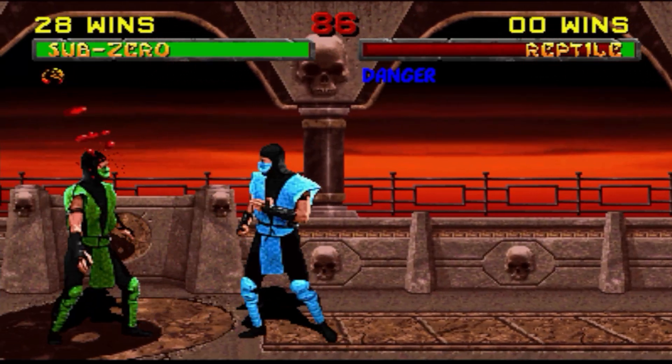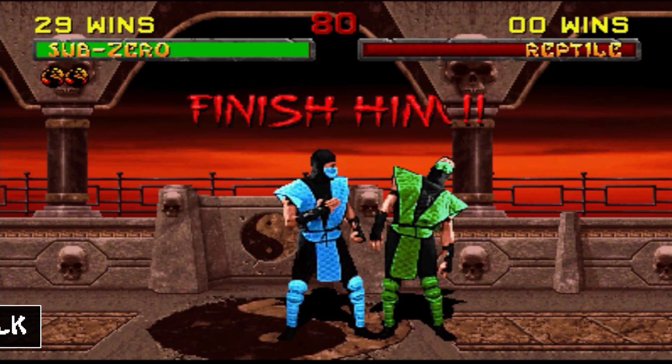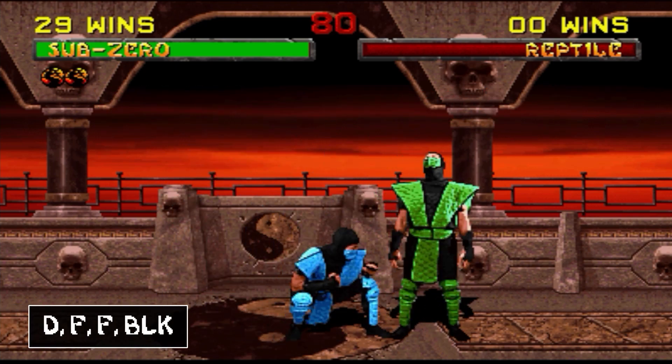Finally, we have a stage fatality. All you have to do is be close to your opponent on a stage fatality level and press down, forward, forward, block.